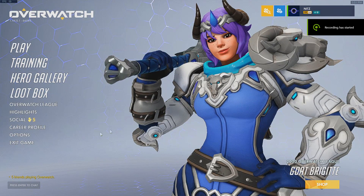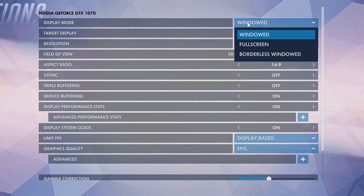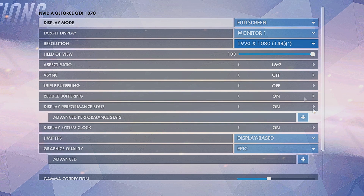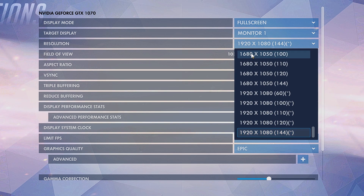So now that we're in game, we're going to wander over to Options and set these to the most highly competitive settings possible. We want to start with display mode — your display mode should always be full screen as it gives you the most amount of fps and the least amount of input lag. Target display should be the monitor you play on, and resolution is very important. It should be the one at the bottom — your native display. You want to pick the highest one with the highest amount of hertz, that's the number in the brackets.